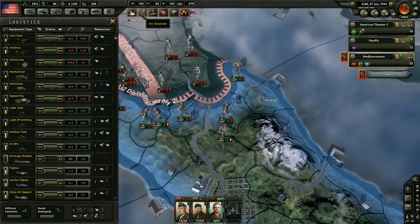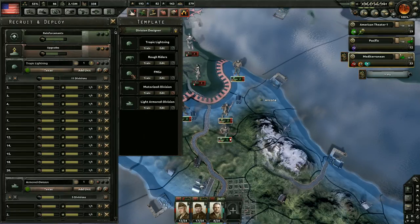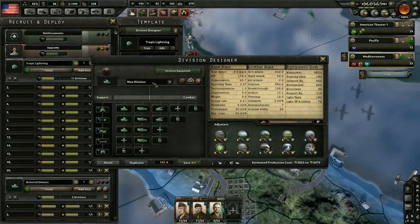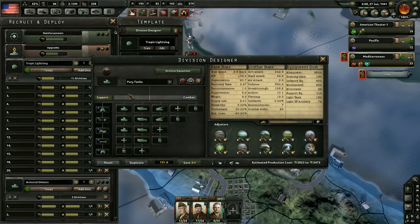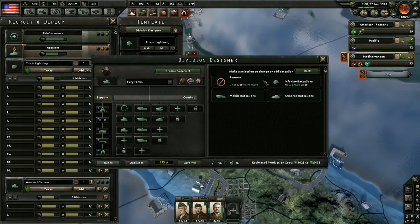We're going to go ahead and get a medium armor division built out. We're going to use this model here for switching them up to medium armor — let's make a copy and duplicate it. We'll call them Fury Tanks, off the Brad Pitt movie. Somebody suggested that name — I think it was suggested for light tanks, but it makes far more sense for medium tanks because I'm pretty sure it was Shermans they commanded in that movie, so it makes more sense for medium armor.